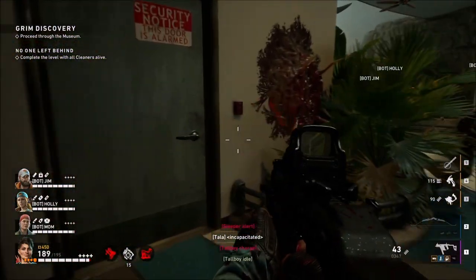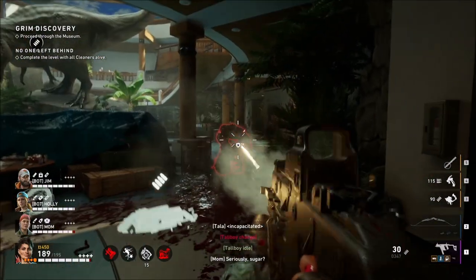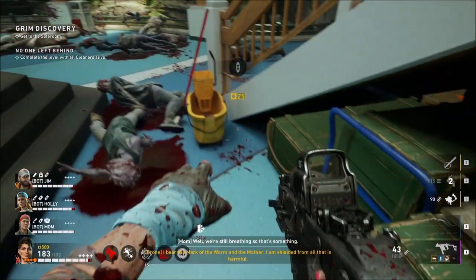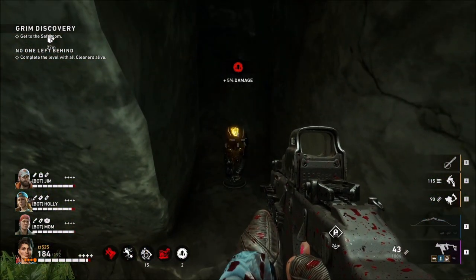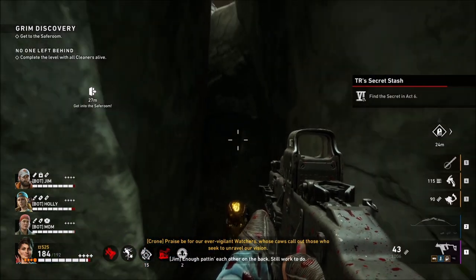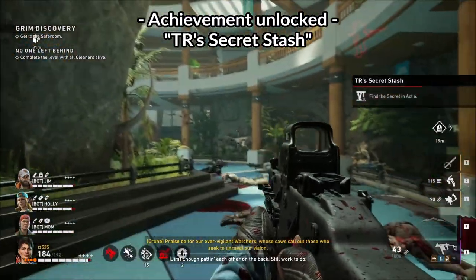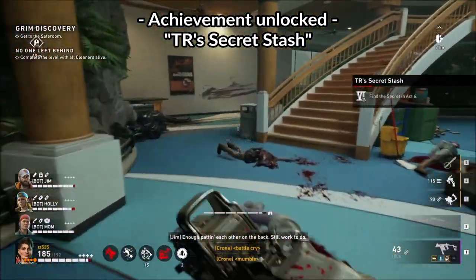The secret is hidden in a little alcove behind the big T-Rex on the mountain piece. And there you can see it — the little alcove. There is the secret. The secret stash achievement: Find the secret in Act 6. Done and dusted.